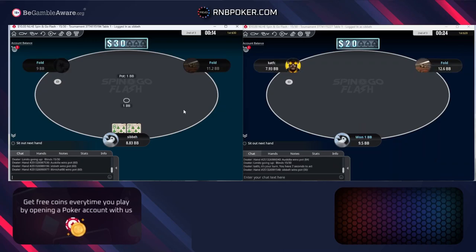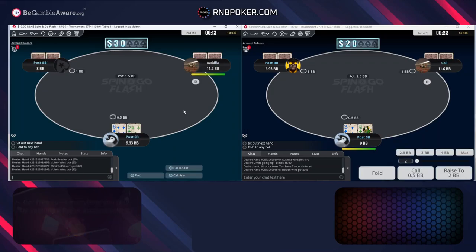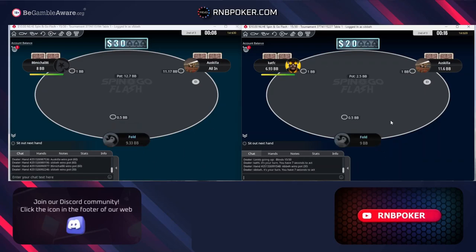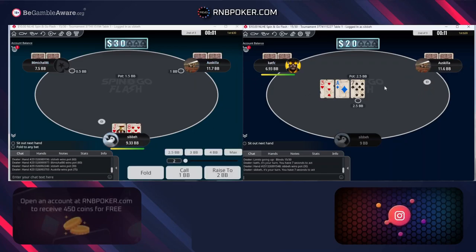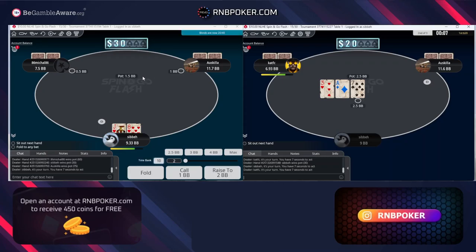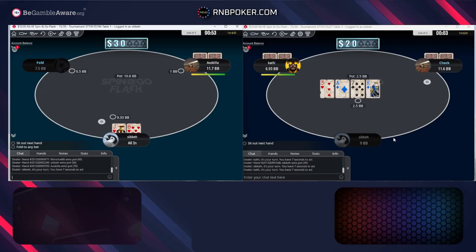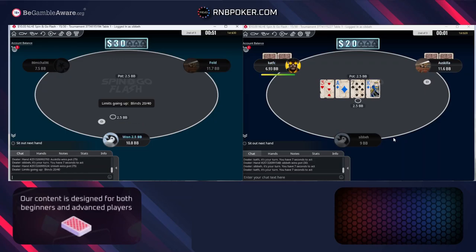Especially if you're playing on the lower stakes Flash games, even up to the $10, you can expect to see some very big leaks from the regs pre-flop. This is either very high pocket pairs or recreational, so getting a showdown here would be very beneficial if possible. Jack 8 suited is a jam under 10 for sure, on the button trying to pick up the blinds.